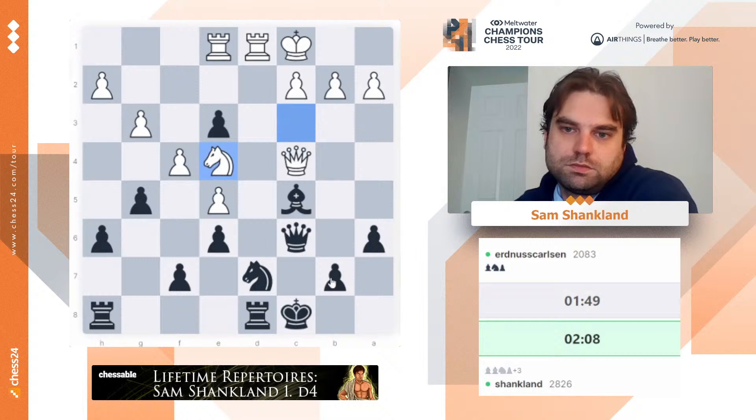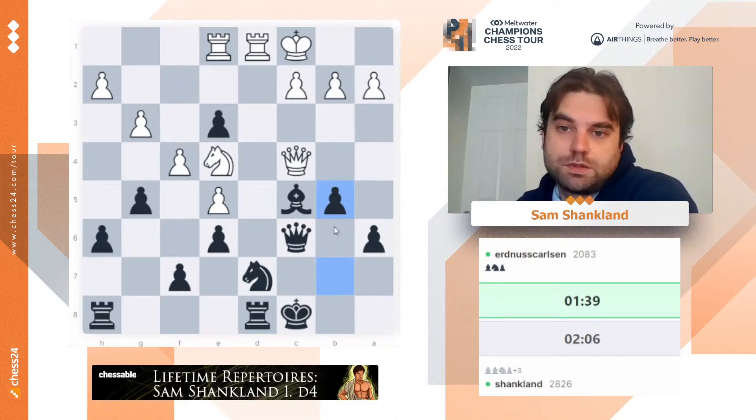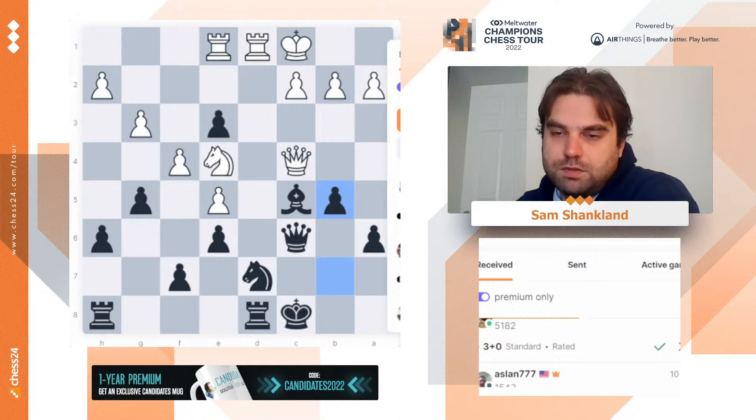If knight e4, just b5 — kick this knight away. Make sure not to allow anything; if knight d6, I have queen d6. So his queen has to go to d3, which is a bad square. And then knight e5, and it all collapses. All right, good game, Ernest Carlsen. Let's see who else wants to play.